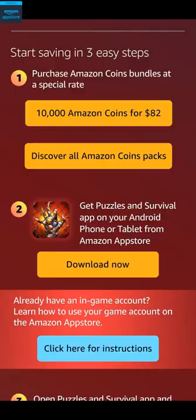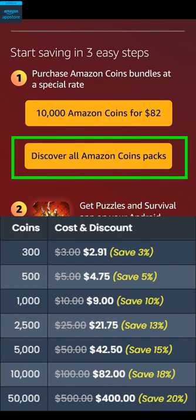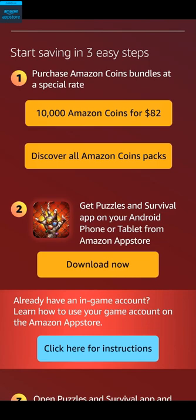Once you click my link below, you'll be taken to a webpage where you'll be able to buy 10,000 Amazon Coins worth $100 for just $82, which is an 18% discount. However, you can get up to a 20% discount by clicking on the Discover All Amazon Coins Packs button and buying 50,000 Amazon Coins for $400. Or you can also buy smaller quantities for lower discounts. To start using Amazon Coins, you simply need to follow the instructions on the webpage, download the Amazon App Store and download the game from there, and you'll be able to start using Amazon Coins immediately.